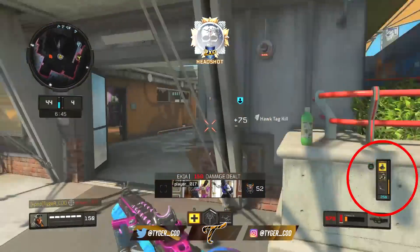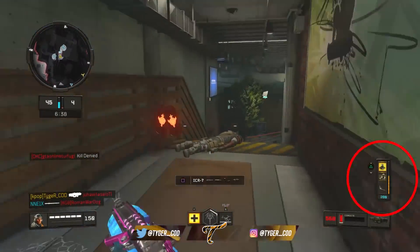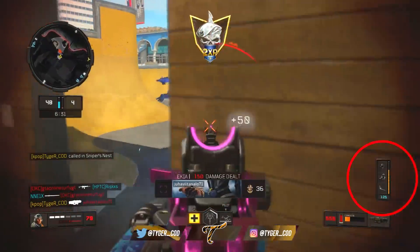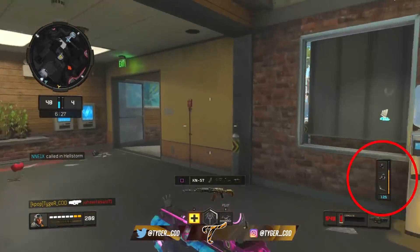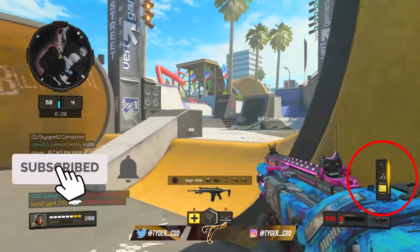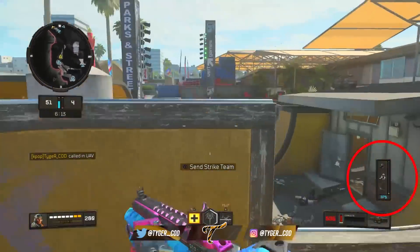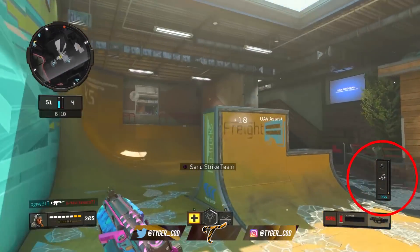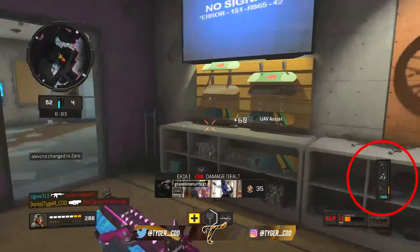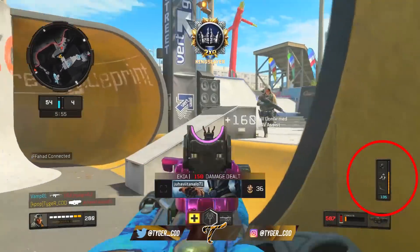I like to run around and get kills while my scorestreaks are getting kills. Sniper's Nest, I think, is the best value for score in terms of how easy it is to get and how many kills it can get you. So if you take UAV or Lightning Strike first, and then go for Sniper's Nest and Strike Team, I genuinely believe that if you're a below average player — your EKIA is about 1.3 or less — you can get these Strike Teams and Sniper's Nests a lot more frequently. It's very hard for most of us to finish games with a 4 KD or higher just using our guns, but these scorestreaks are going to help you push past that limit.